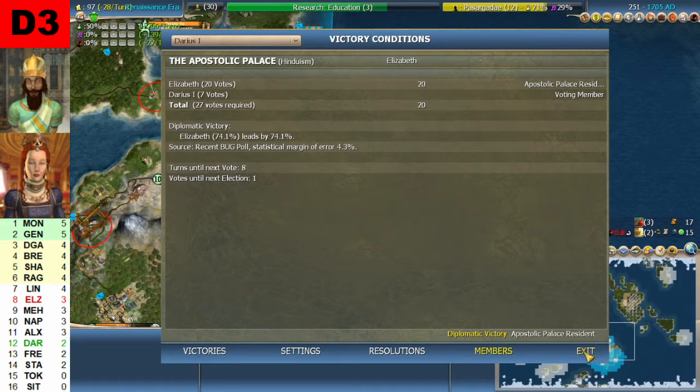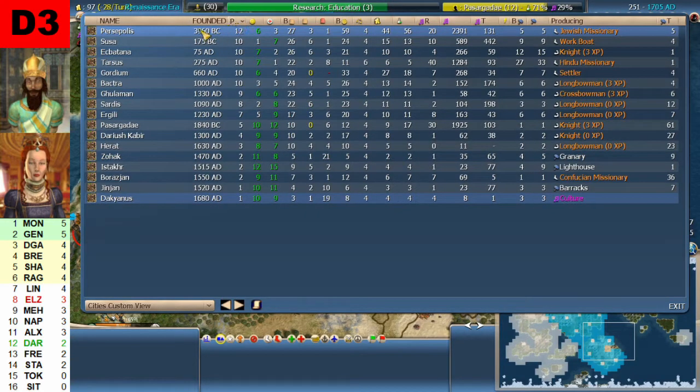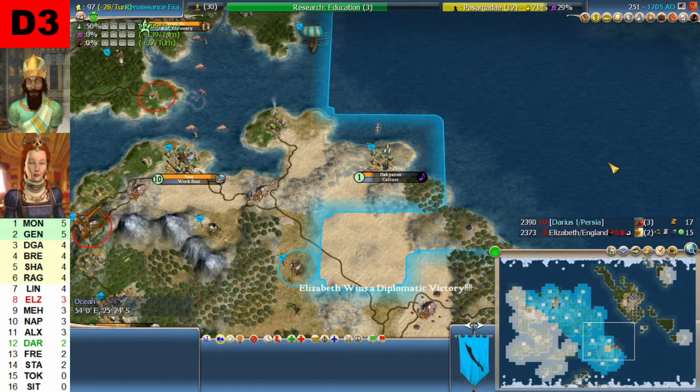Let's exit and take a look at the cities. Here are Darius's cities sorted by population: Persepolis at size 12, a lot of size 10 cities, all the way down to two size-1 cities. He is building units — some longbowmen, some knights, and culture in Dacianus. The biggest production city is Tarsus.